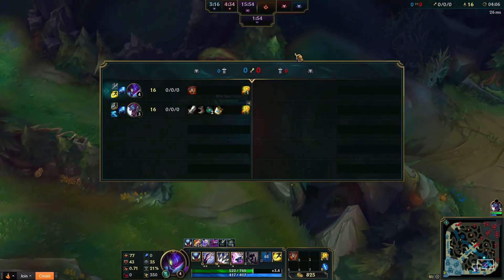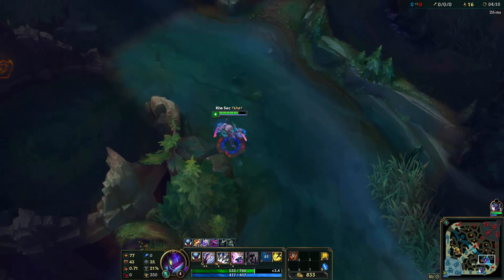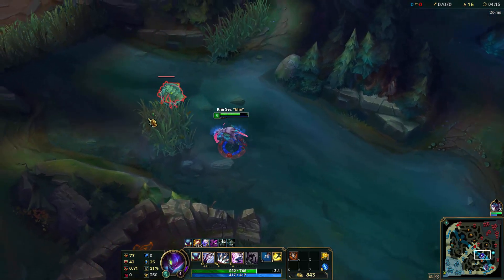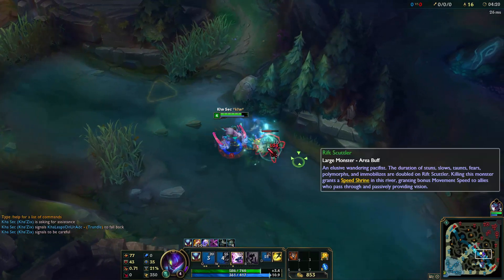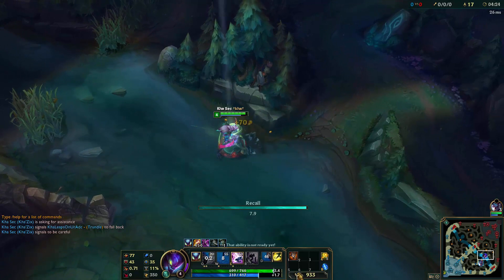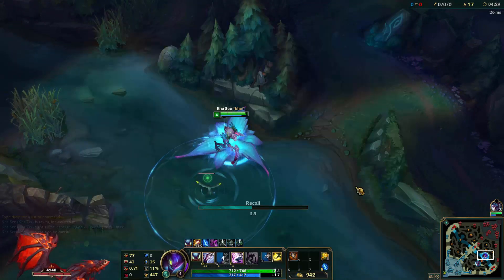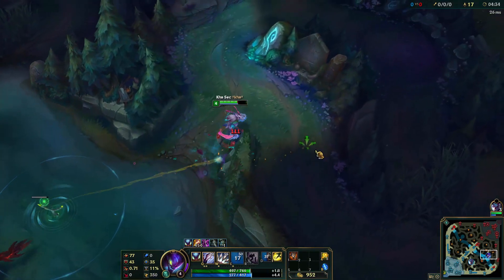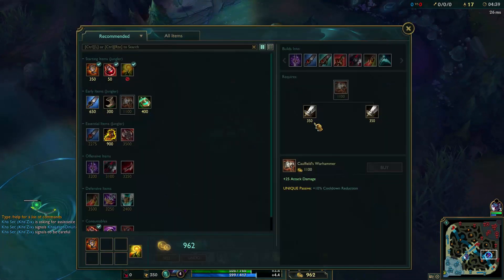Now you're ready to invade if you want, if they have a weak jungler. You can see here that one camp will spawn now — that means the enemy's corresponding camp will spawn for them too, and the wolf camp will spawn for him. You can gank here, or you can just farm up and go back. As you can see here, you'll have around enough gold to buy — as I told you with the early items. You will have enough to buy.